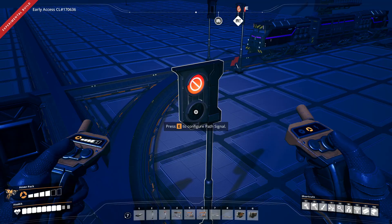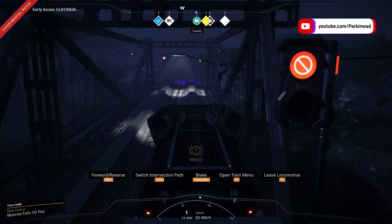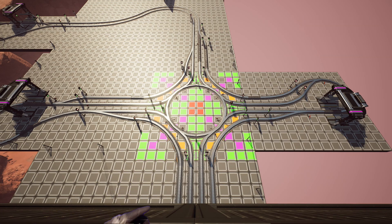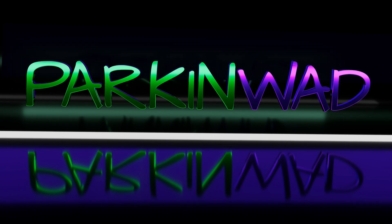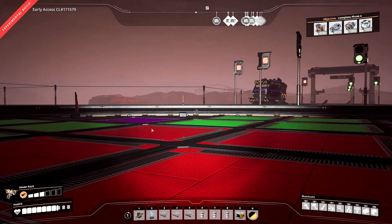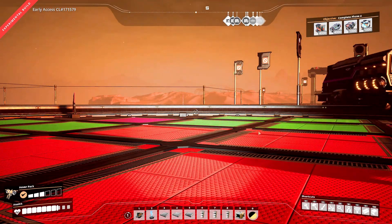Confused about the significance of path signals in Satisfactory Update 5? In this short video, I will break down the chaining of path signals and the use of path signals to control flow through complex scenarios of track, such as roundabouts. Let's dive in by starting with a simple example, both visually and technically.